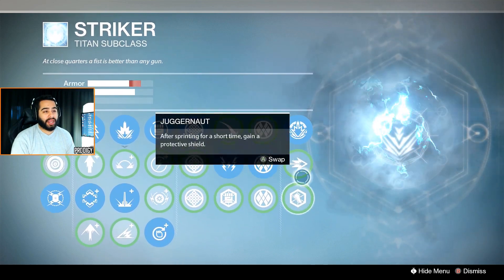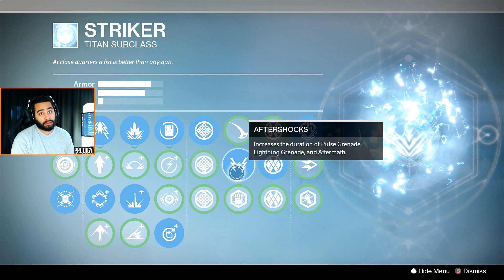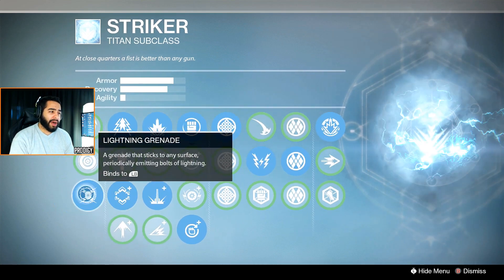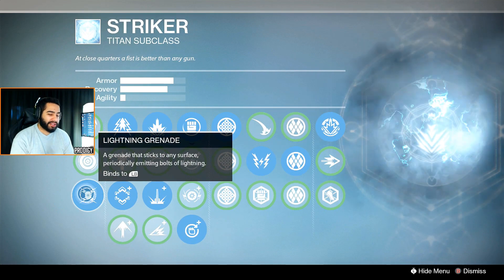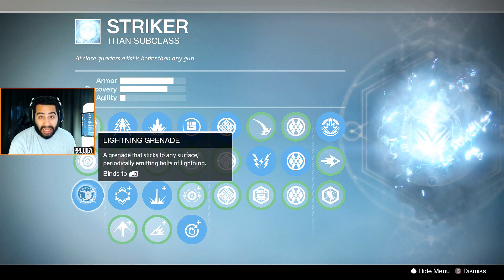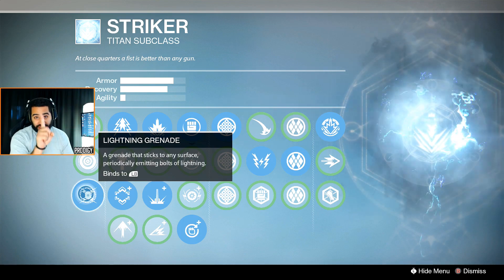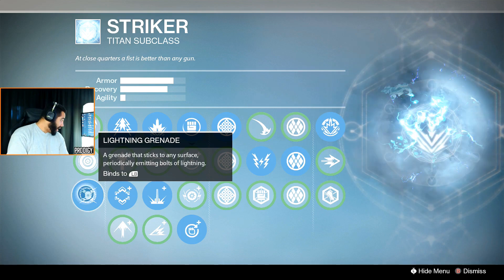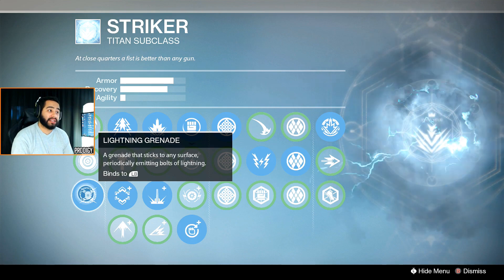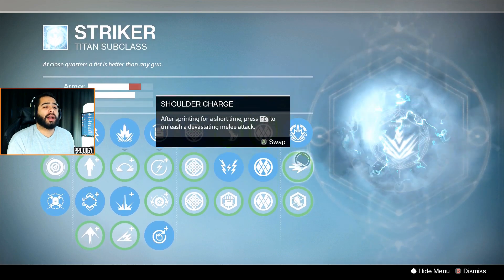I'm rocking a full armor-recovery build. That's what replaces juggernaut and shoulder charge. We have Aftershocks to let the grenades last a lot longer. A lot of people complain about lightning grenades, but they're so easy to dodge — one shot is all it takes to shoot one off. If you're fast enough you can literally turn around and shoot it. People just panic and walk forward into it, but if you know how to play against them they're very manageable.